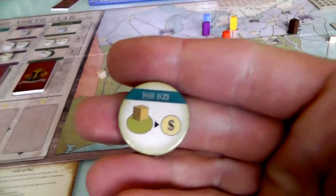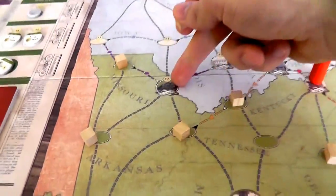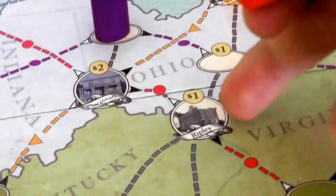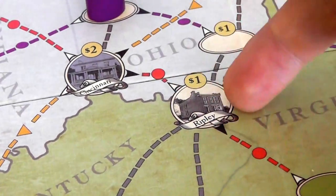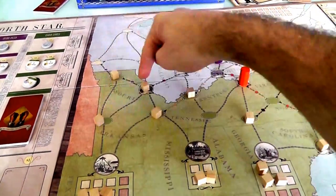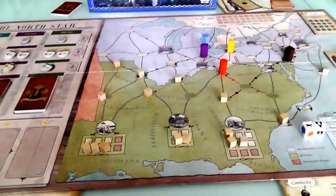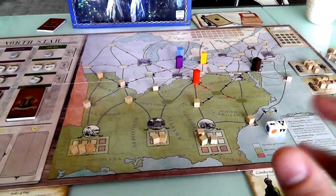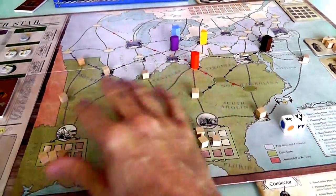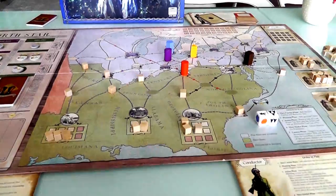Jen plays her fundraising chit - she gets one dollar for every slave in a southern location. St. Louis has a green background, so it counts. Ripley, Ohio has no color background so it doesn't count as northern or southern. Washington D.C. also doesn't have a colored background. Jen gets seven dollars from that fundraising. This is the kind of coordination Jen and I would have planned - I go first and get slaves into play, she moves more and then does fundraising so she'll have money to buy support next turn.